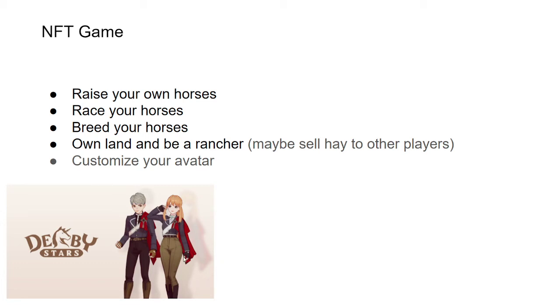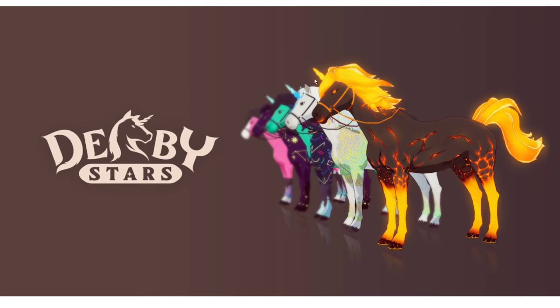Here are some pictures of the horses. I really like what Derby Stars did here — the horses feel natural. They're altering the horse's physical traits instead of just sticking on clothing or armor like you see in other games, so it feels and looks so organic. Take this lava horse for example — it's totally unrealistic, but the way they've drawn it makes it look like it's actually possible.